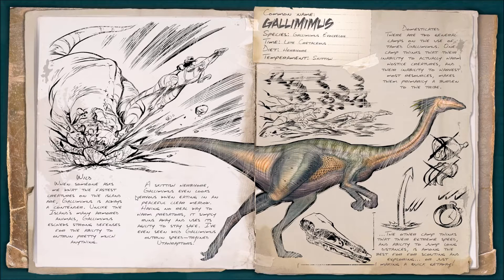Wild — when someone asks me what the fastest creature on the island is, Gallimimus is always a contender. Unlike the island's many armored animals, Gallimimus eschews strong defenses for the ability to outrun pretty much anything. A skittish herbivore, Gallimimus even looks nervous when eating in a peaceful clear meadow. Having no real way to harm predators, it simply runs away and uses its agility to stay safe. I've even seen wild Gallimimus outrun speed-trained Utah raptors — pretty much the fastest thing on the island as long as you don't have a lot of weight.